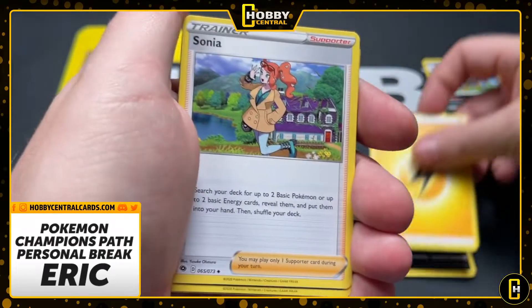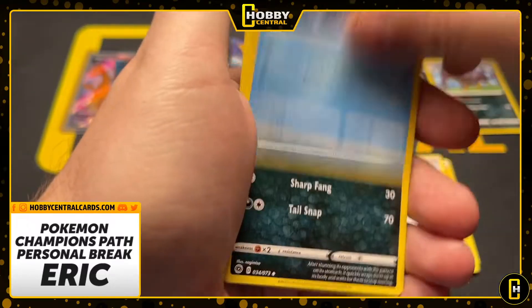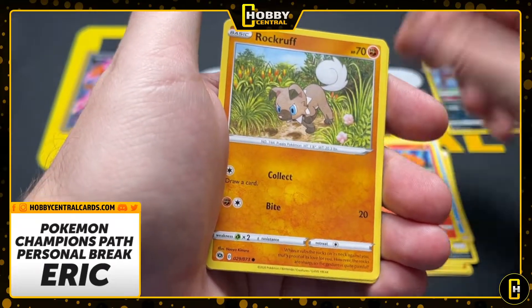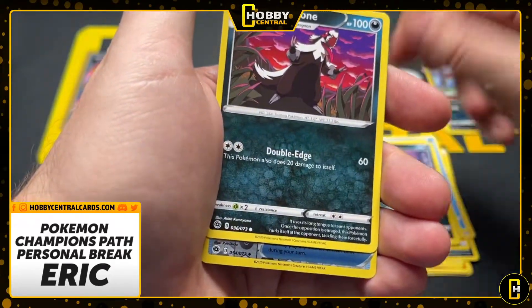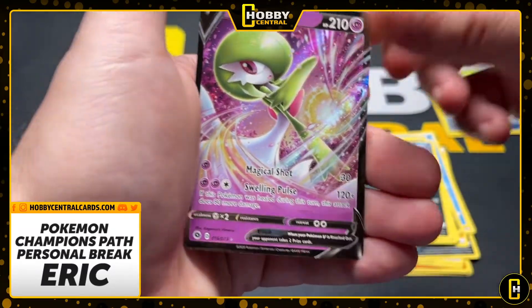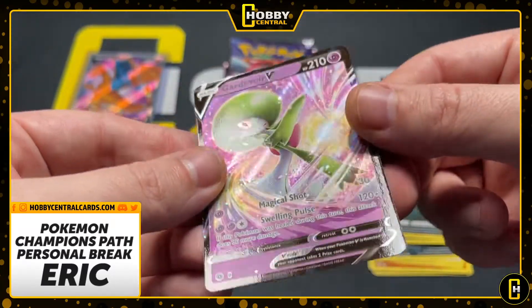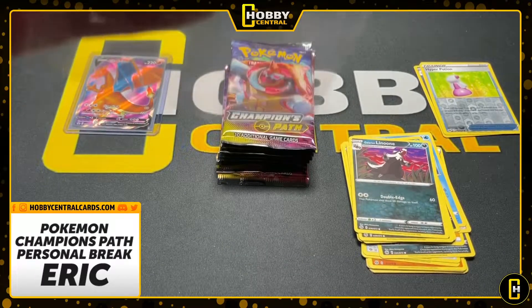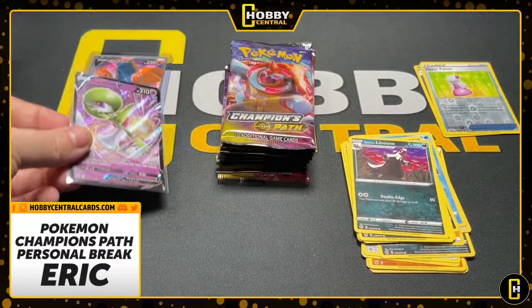And speaking of hits, I think I saw color on the back of this. Vulpix, Rockruff, Purloin, Galarian — Gardevoir V. Very pretty. Our first technical hit, if you want to call it that. It's not a holo.